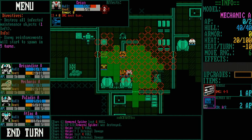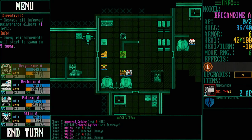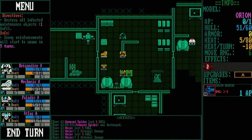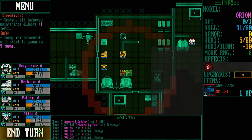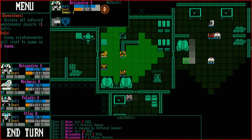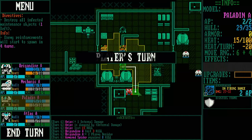We've got a busy UI — I probably should have run through that earlier, but I forgot. On the left: units, AP available, hull, heat, movement allotment. On the right, clicking a unit gives a stat readout. We can do it for enemies as well to see what weapons they have. We really need to stop getting shot with plasma — you shoot plasma at me one more time and I'll start thinking maybe we aren't such great friends.